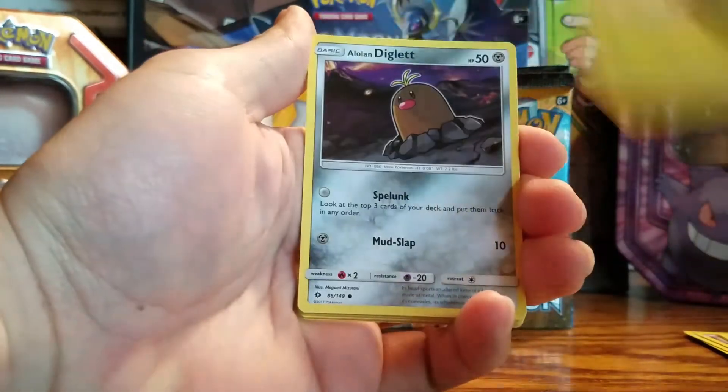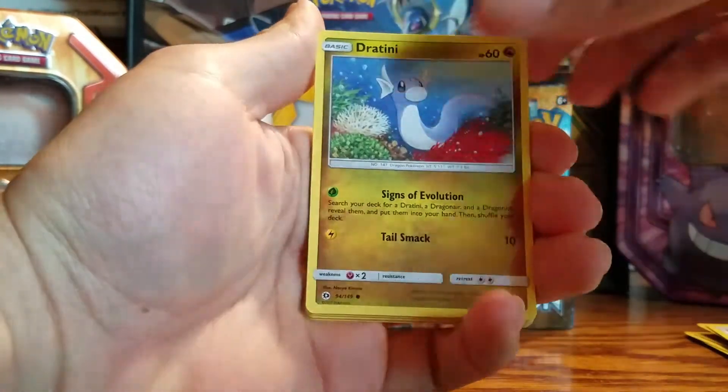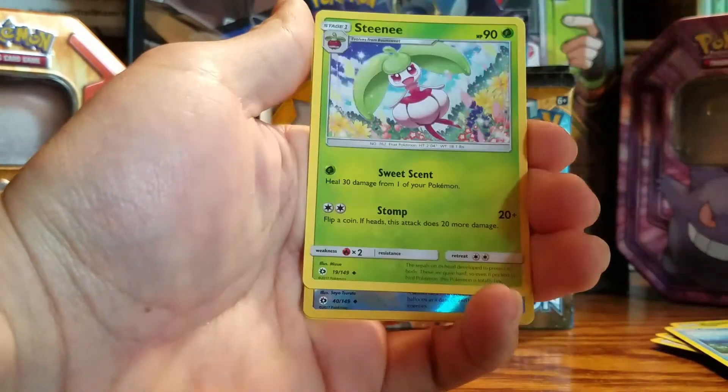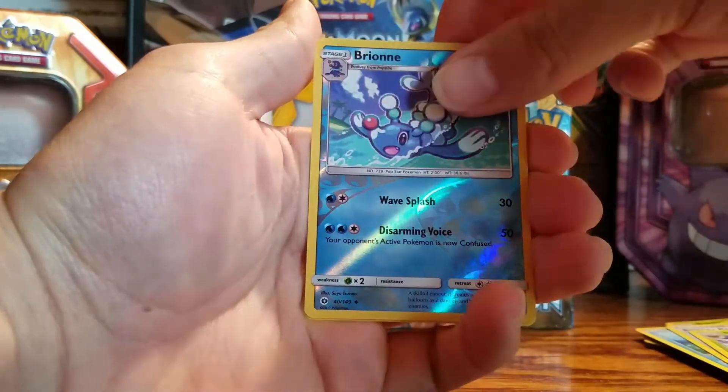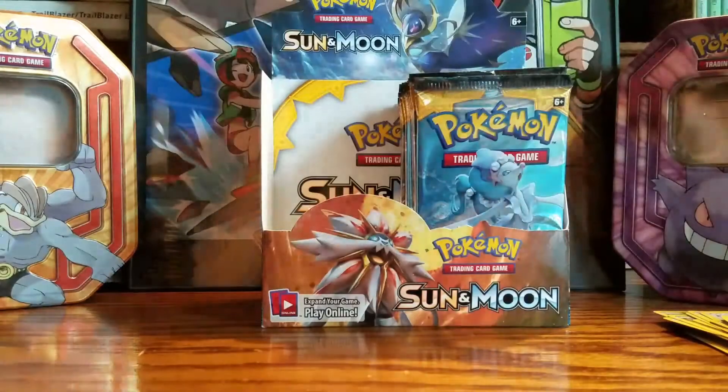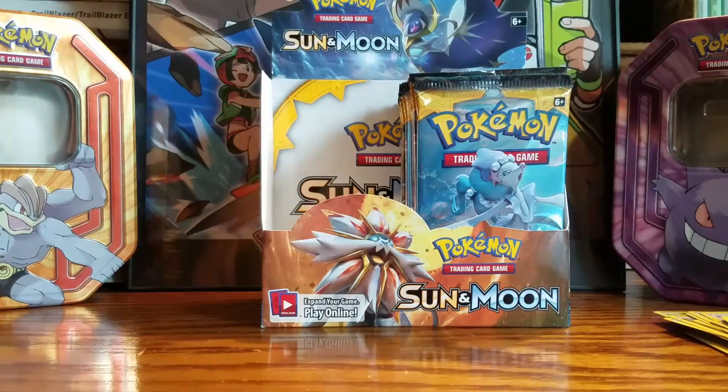Skarmory, Bounsweet, Bounsweet, Alolan Diglett, Alolan Diglett, Dratini, Sandygast, Fire-type energy, Corsola, Energy Retrieval, Steenee, Brionne — reverse holo — and a Crabominable non-holo. Come on babe, you gotta get a GX by the end of this video.